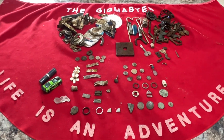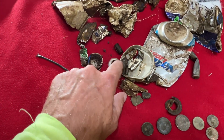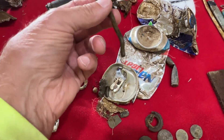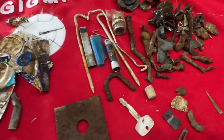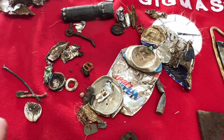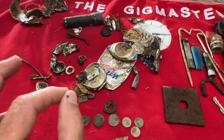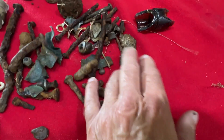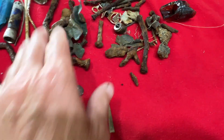Alright, this is everything we dug today. I like to show how much trash you've got to dig — all these little tiny pieces to get to the good stuff. Pop tops, you've got to dig them. They're right in the right range. That's an old door lock right there. Buddy was digging more iron — I had my iron off because there's so much iron in there, but I still get a good signal sometimes. He dug a lot of big square nails in here too, and some more iron.